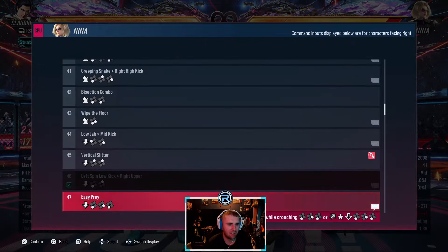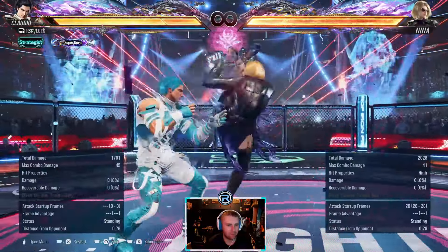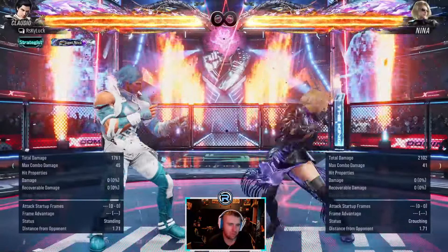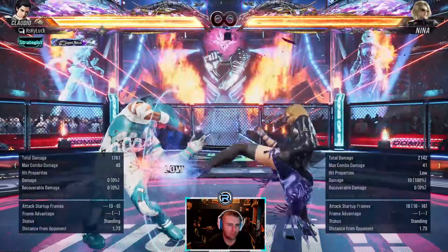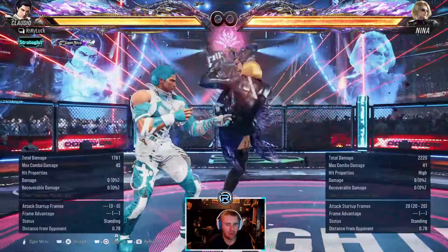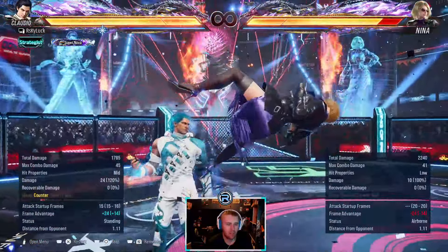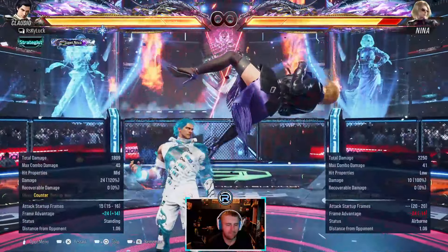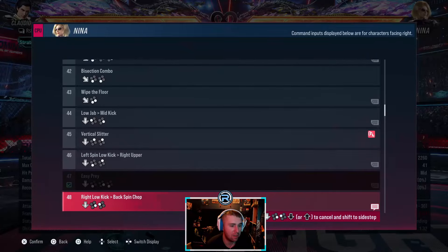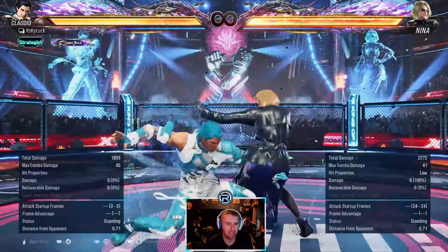This used to be a counter hit launcher - we'll take that! It's only minus eleven now though. Nice, we'll take that. This used to be steppable. You can't step that anymore because I don't think it's plus anymore - yeah, minus seven now, so it's not Nina's go anymore. But you can duck the second hit. This used to be plus and steppable, but the changes to Nina are a bit weird - no wonder I'm struggling, I'm still fighting Tekken 7 Nina.